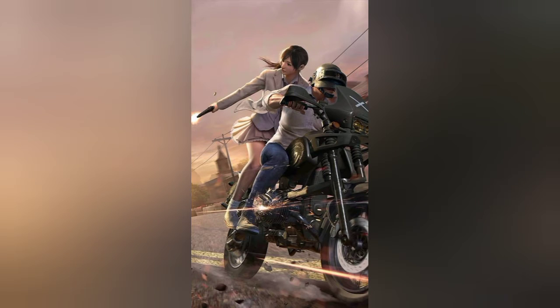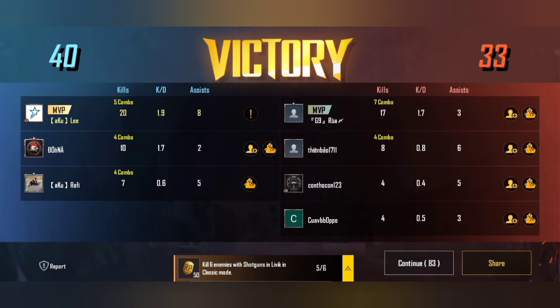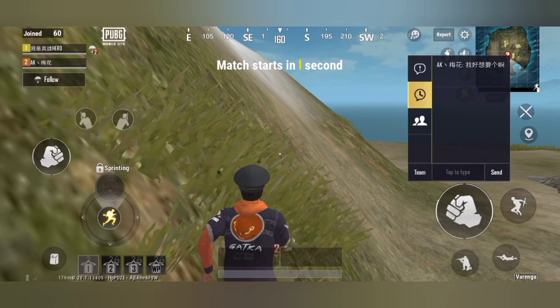PUBG Mobile Lite minimum requirements: download size 575 MB, Android version 4.1 and above, RAM 1 GB (recommended 2 GB), and a capable processor.